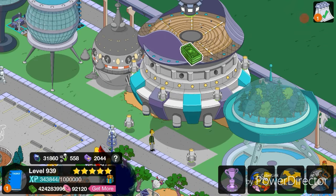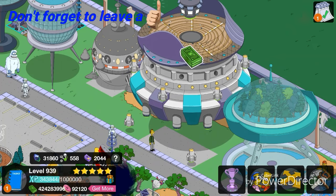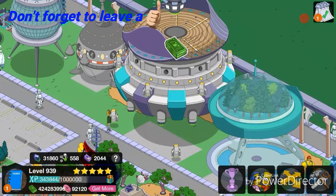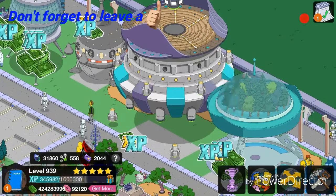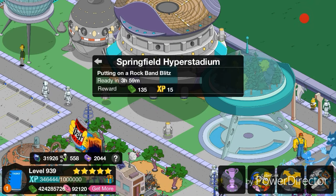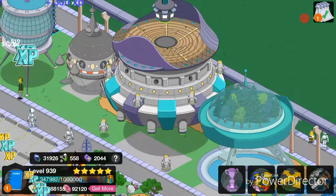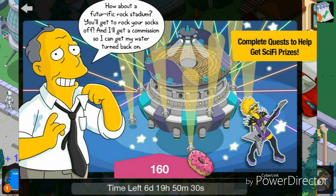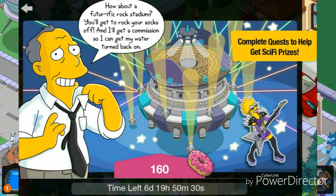Hey, what's going on guys! Welcome back. Today is part three of the sci-fi updates. We got two brand new buildings, and I believe this was a girls deal I got a couple of hours ago. It was pretty decent — 160 doughnuts. It gives you currency, just average cash currency and XP, so that's okay.